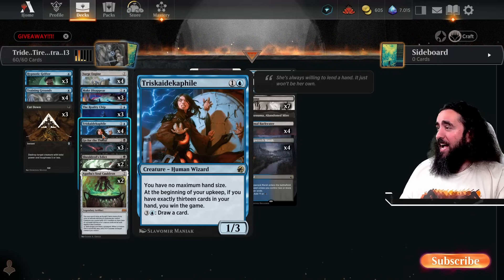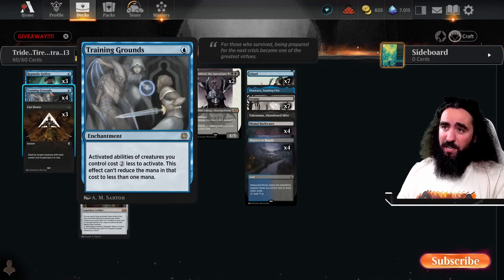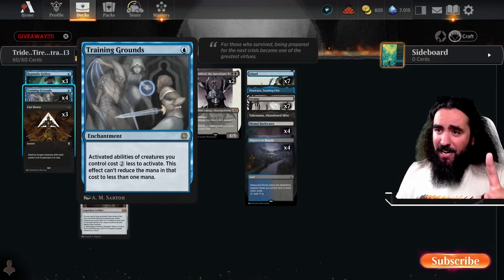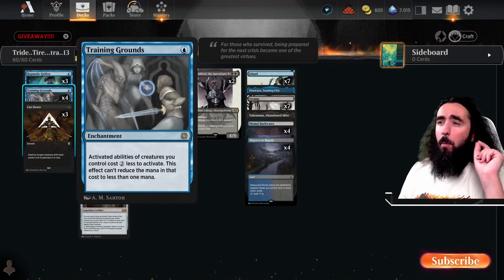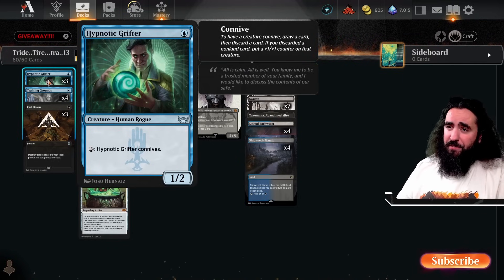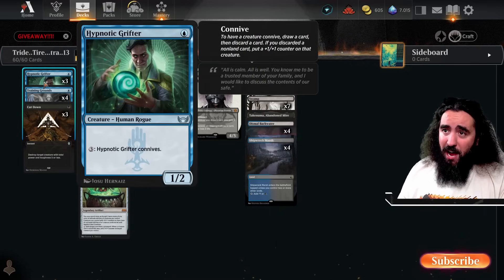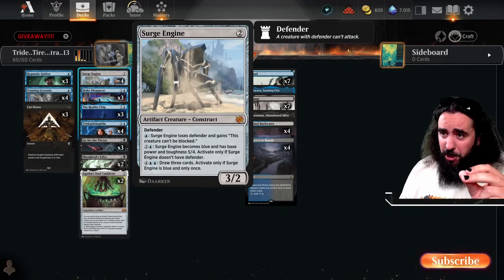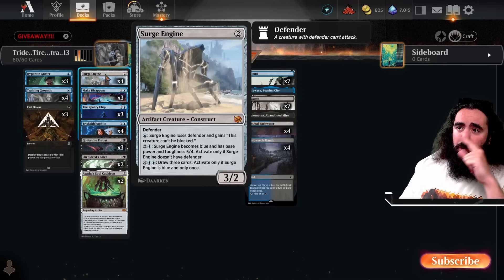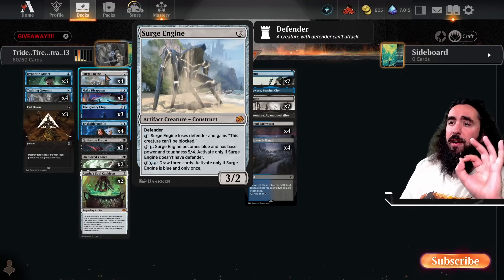The deck is absolute bananas. I don't know what came over me when I built it, but it's absolute freaking bananas. We're playing all of this with Training Grounds — activated abilities of creatures you control cost two less to activate, but cannot be less than one mana. We're playing a card you have never played before in standard — the Hypnotic Grifter. For three mana you can connive, so you draw and discard something. But Training Grounds makes it one mana. Absolutely bonkers. We're also playing the Surge Engine — this costs only blue, and later on it will reduce the last ability to four mana instead of six.